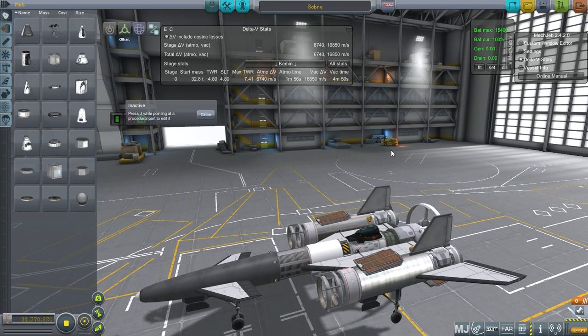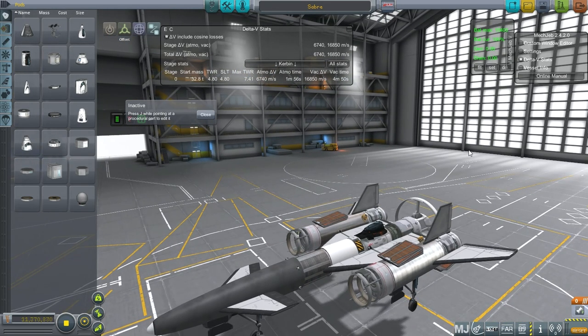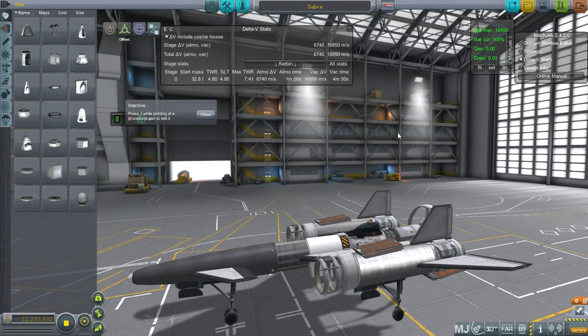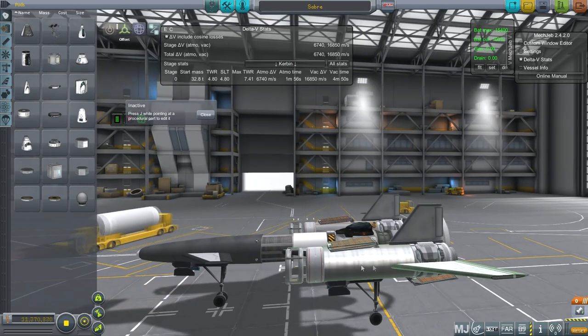We have an antimatter production station in orbit. That is a story element — I didn't put it there piece by piece; it was hyper-edited there. That will be Space Station Liberty, and we are aiming to rendezvous with it. This ship will get up legitimately, obviously.